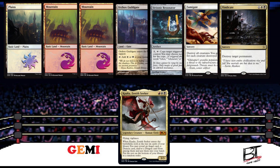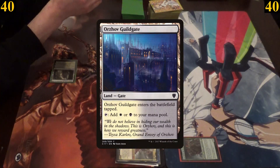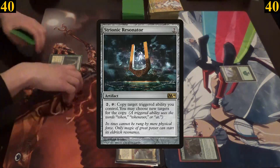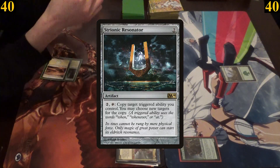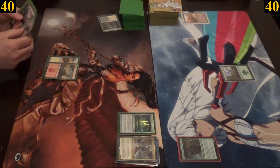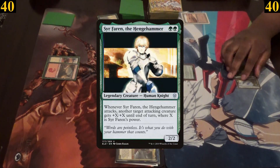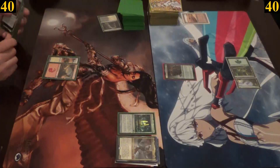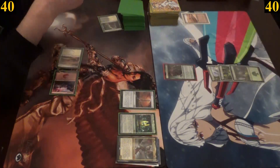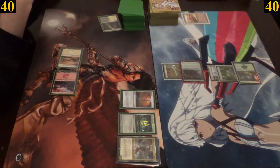Jimmy won the dice roll to start us off. For the first turns, Jimmy plays Orzhov Guildgate tapped and I play a forest. Jimmy plays a plains and casts Strionic Resonator and passes. I play a Strip Mine and sacrifice it to destroy the Guildgate and pass. Jimmy plays a mountain and passes. I play a basic and cast my general Seer Faron and pass. Jimmy plays a mountain and casts Manalith and passes. I play a basic, cast Rancor on my general, then attack Jimmy for four damage before passing.